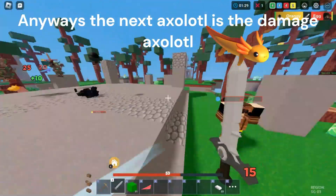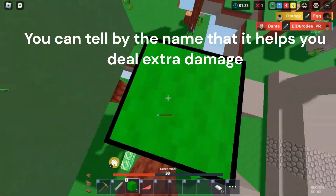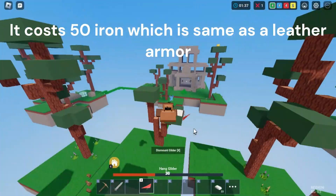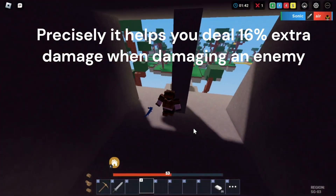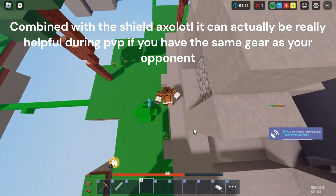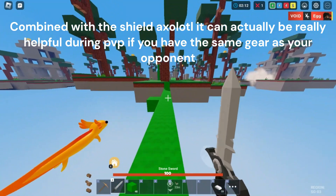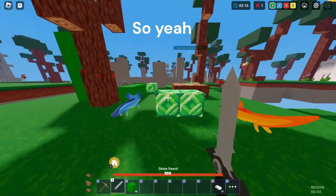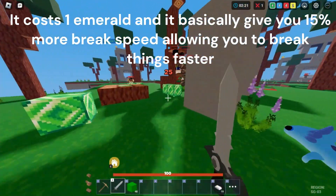The next axolotl is the damage axolotl. You can tell by the name that it helps you deal extra damage. It costs 50 iron, which is the same as leather armor. It helps you deal 16 extra damage while damaging an enemy. Combined with the shield axolotl, it can actually be really helpful during PvP if you have the same gear as your opponent.